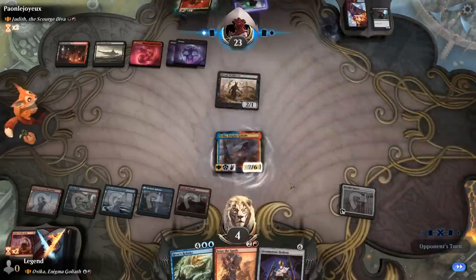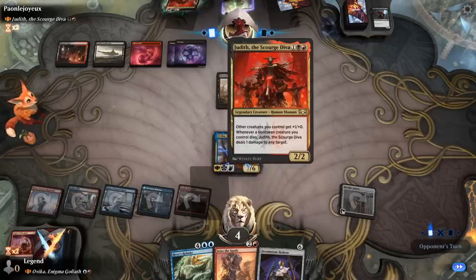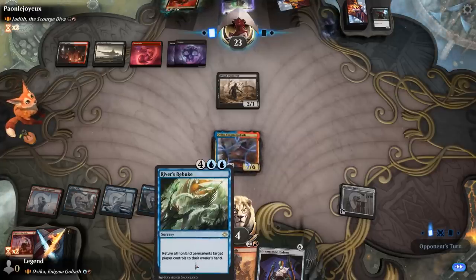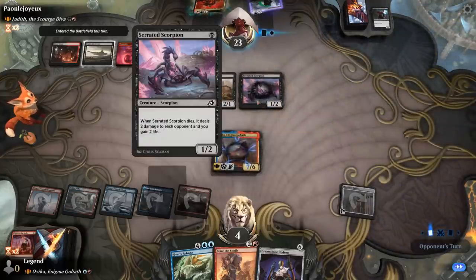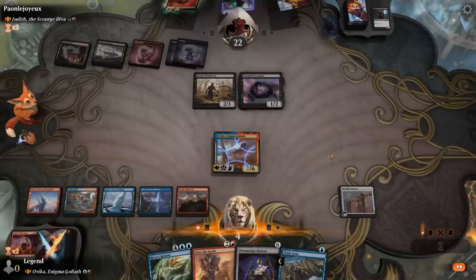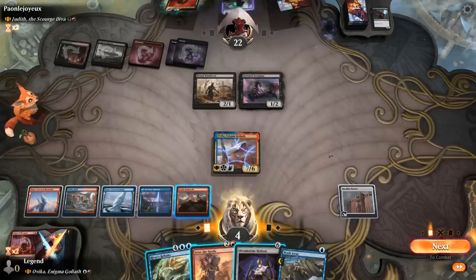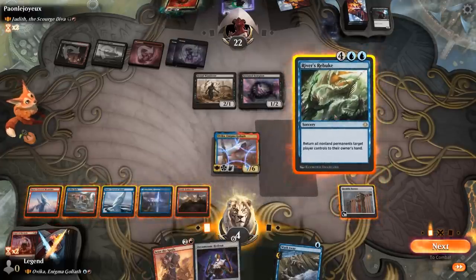We try to pull ahead with our Commander. We need to close out the game quickly since we don't want the opponent to draw into another burn spell or eventually kill us with Judith triggers. River's Rebuke makes 6 Goblins and they get pumped by Banner. Scorpion is a scary one. Opponent draws with Castle. Wash Away could be a 1-mana counter to Judith, so we have to be careful. Playing Dreamstone would leave nothing afterwards, so it might just be Rebuke — bounce the opponent's stuff back, hit them for a bunch, and try to close out next turn.